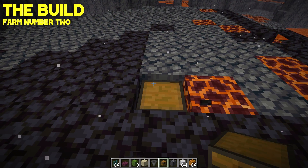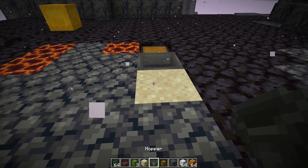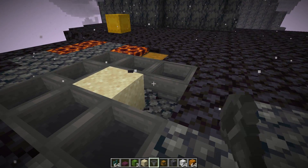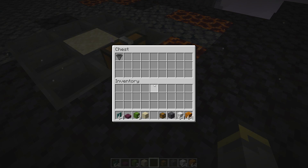To build the farm, start by placing a chest in the ground. Going into the chest, place a hopper. Right next to that hopper, place a sand block — this is where we plant the cactus. Then place hoppers all the way around that sand block, making sure all hoppers connect to each other so drops move into the chest. Test by dropping something in a back hopper and checking the chest.